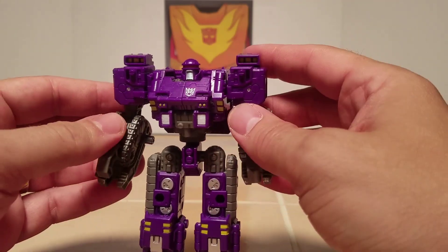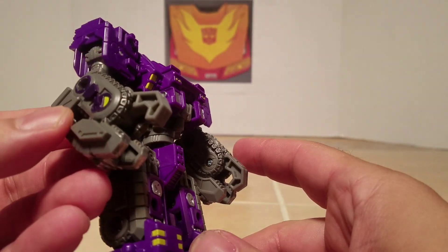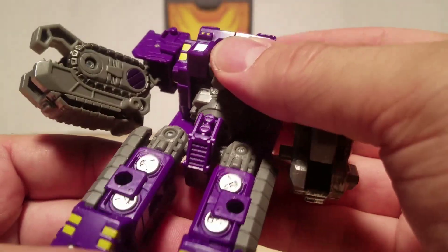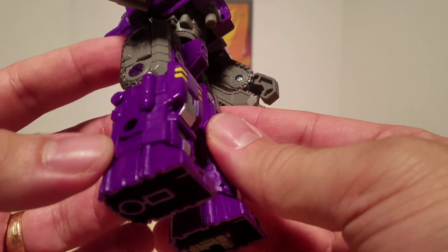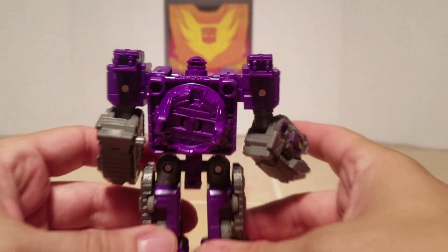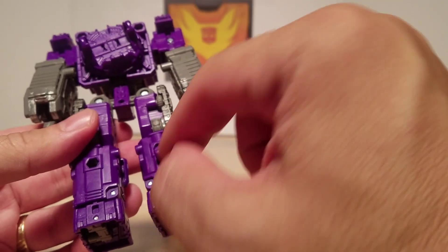We're going to compare him to Trypticon later on in this video. He's got a Decepticon symbol there, gray underneath, tank arms, and a claw that can move in and out. Going up the body, he's got a gray torso, the purple crotch piece, more tank treads, and you can start seeing all the 5mm holes throughout. On the back, he's got a little backpack that comes apart later and becomes a tank turret, plus two more holes and a 5mm peg.